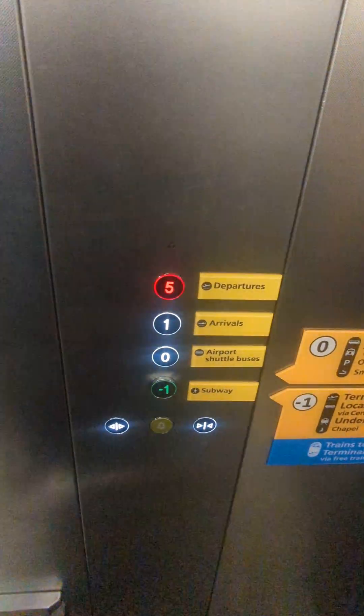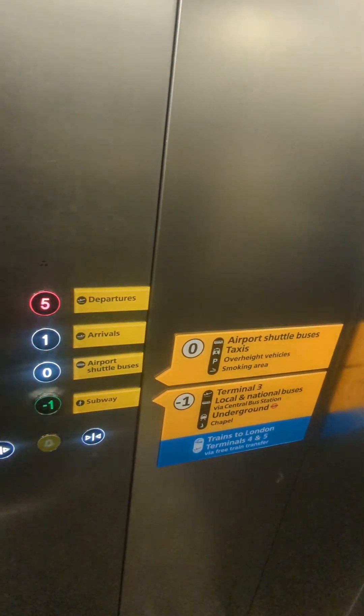Rear door closing. Level zero: bus, taxi, car rental services. Rear door open. Elevator is going up. Rear door closing. Level five, Terminal 2 departure.